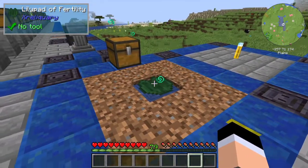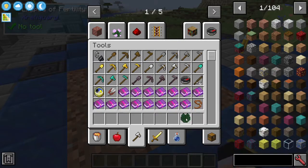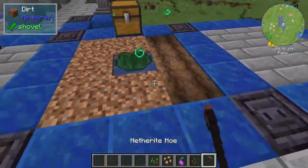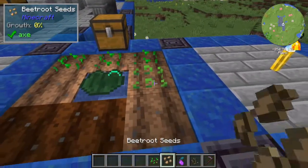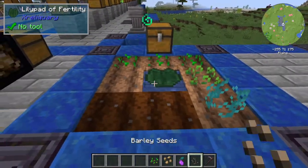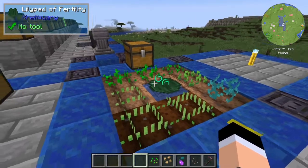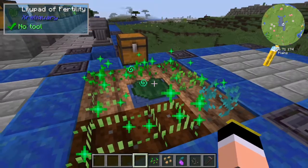We have the lily pad of fertility, which basically speeds up the growth of crops. So if I till the dirt and put down some seeds — some beetroots, some other seeds from other mods like Metabloom from Ars Nouveau and Barley seeds from Thermal Series — it will create the bone meal effect on the plants. This is a very good, yet overpowered item in this mod.